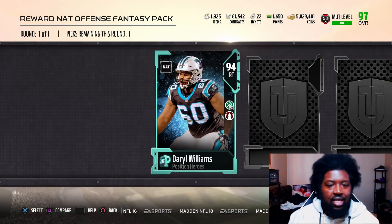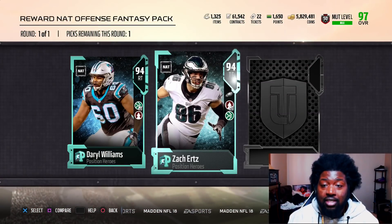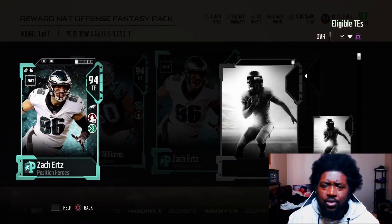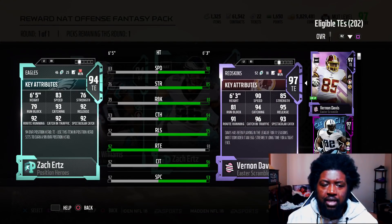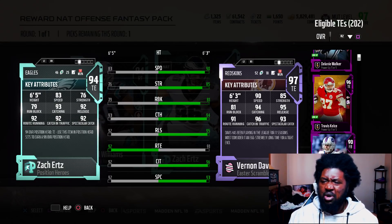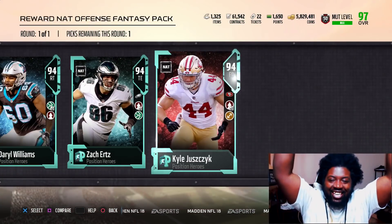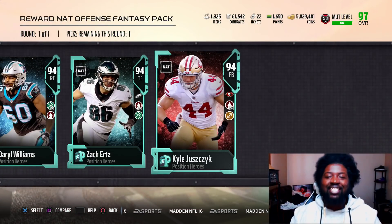We get a right tackle, Darryl Williams, who I don't need. We got Lane Johnson out there. And we got Zach Ertz at tight end. What's he looking like? 83 speed — he's terrible. Fullback! Yes! We got the fullback, baby. Let's go.